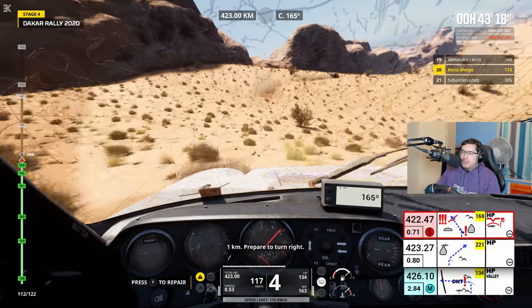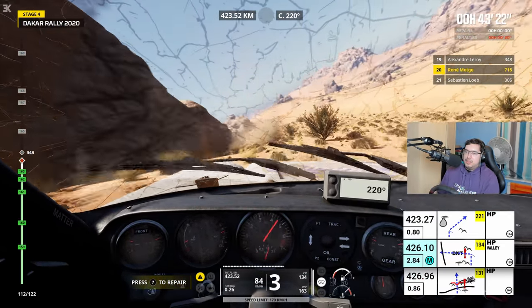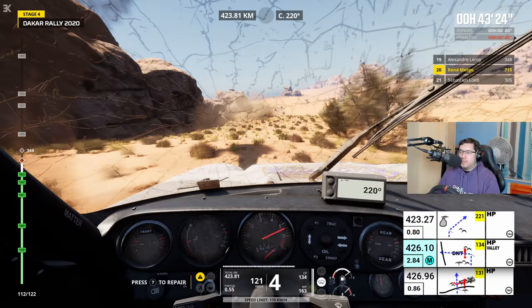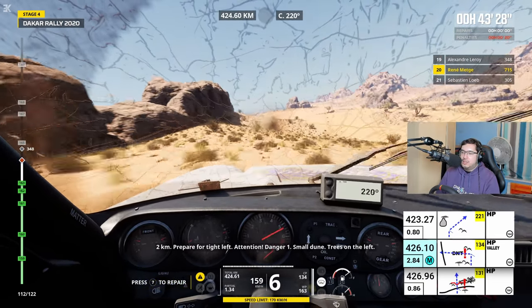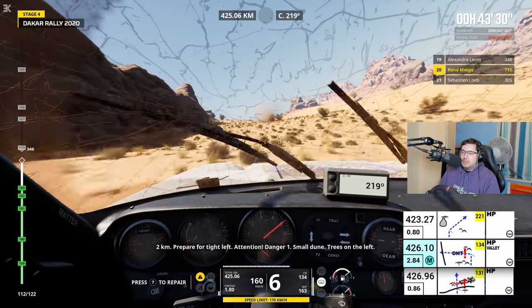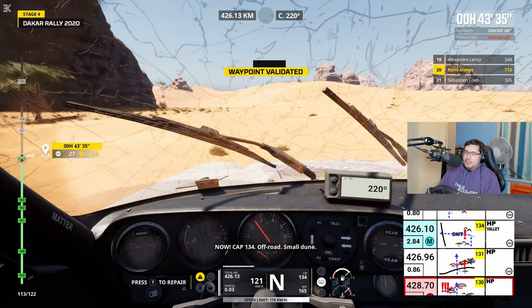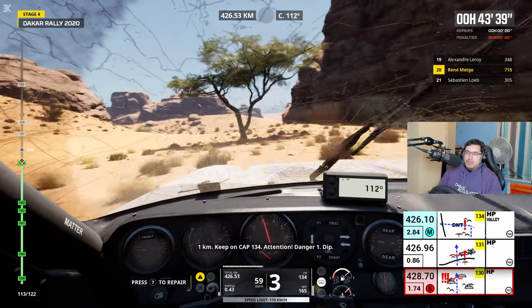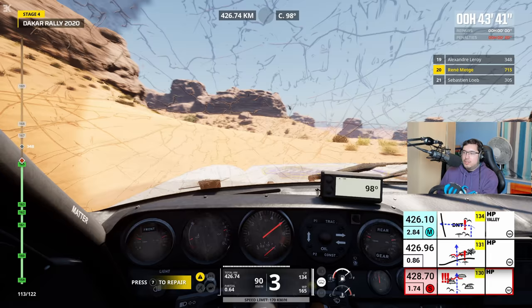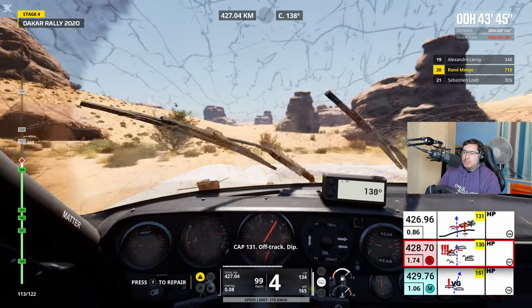I hope Hampton is way behind us still though. Hors-piste, danger 3, descente, cuvette. 1 km, virage à droite en approche. Cap 2-1, hors-piste. Alright, at least I've got the torque going for the last 30 km soon. 2 km, virage serré à gauche en approche. Attention, danger 1, petite dune, arbre sur la gauche. Cap 134, hors-piste. Continuez sur cap 134. Attention, danger 1, cuvette.